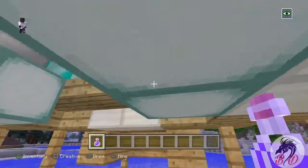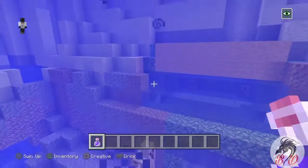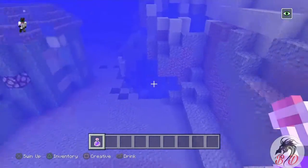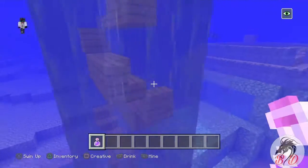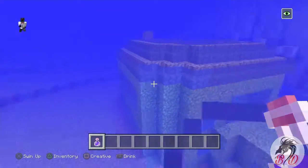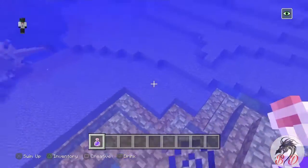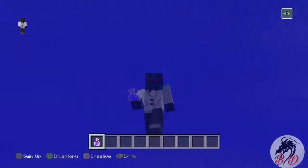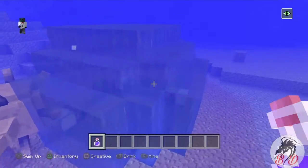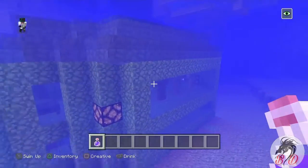Ever since I found out about creative mode, I've been going crazy on creating bases. As you can see, I use blue stain for this area — blue stain for this so it looks like they're floating. Blue stain all around. The blue stain actually makes it look almost invisible. I just wish I did the whole house in blue stained glass.